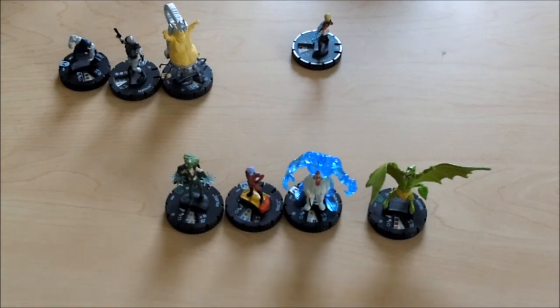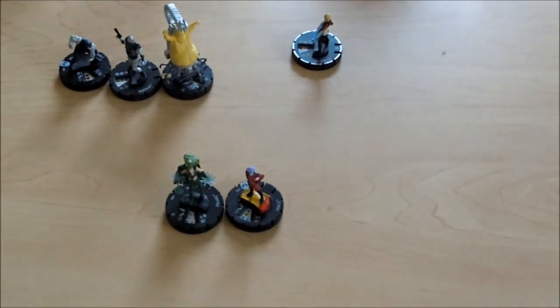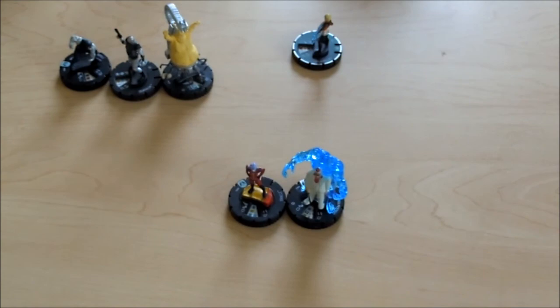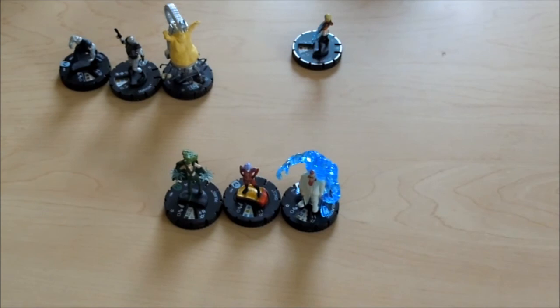Then it was just Phantom X versus these three guys, and it was pretty brutal. He got Shadow King all the way down to his last click, and Oracle wasn't doing too good either — she was on her last click that had PC. Polaris was on her second click with a 9 attack and three damage. Shadow King had one token on him and I'd already attacked with everybody else. I knew Phantom X was on his last click, so I tried to roll a hit, made my roll, pushed Shadow King to death, knocked out Phantom X, and won the tournament.